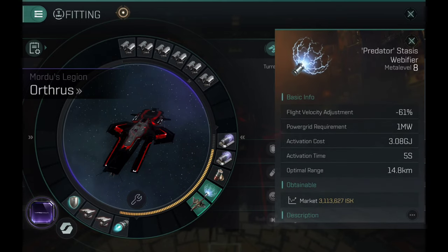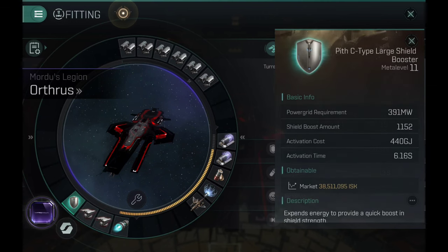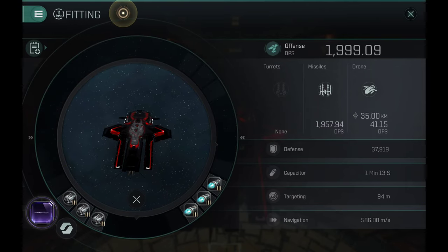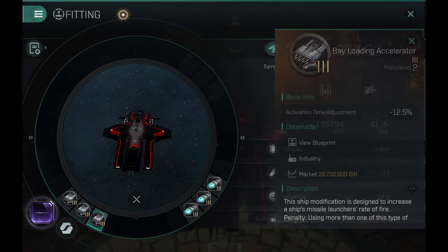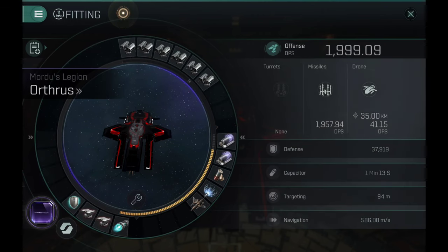Dual scrammers, one nosferatu, one web in the low slots, one afterburner, dual ballistic controls, and one large booster. You can also fit an extender if you like to go PvP with this build — it works really really well. For the rigs I have the classic DPS setup: triple bay loading accelerators. They increase the rate of fire by 12.5% and I have triple auxiliary thrusters that increase the speed of this ship.